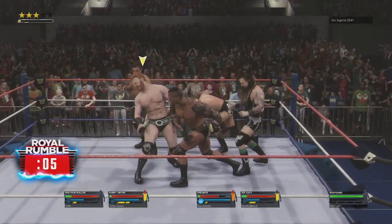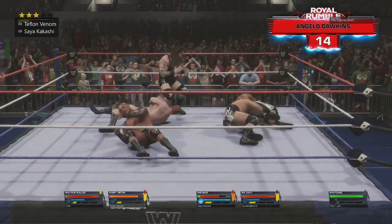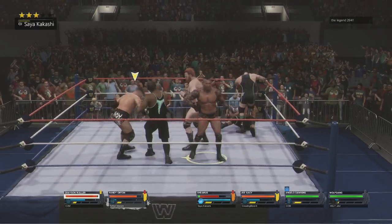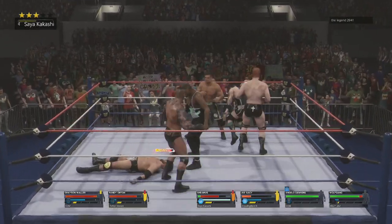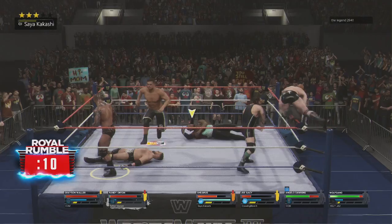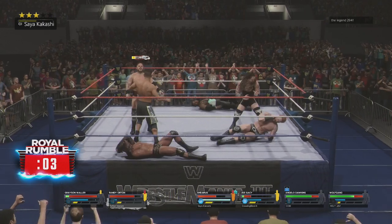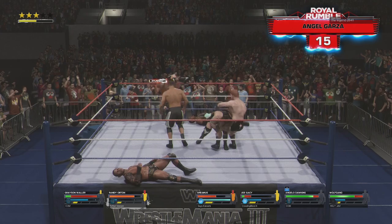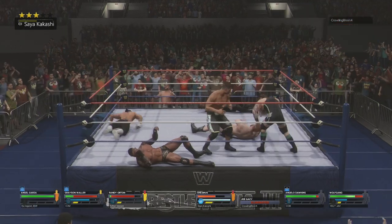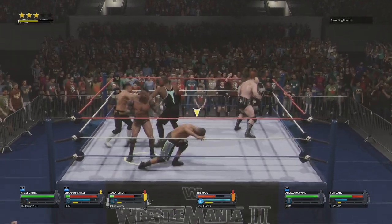Here comes number 14 in the Royal Rumble match. He's a counter. Power swing. Angelo Dawkins is going to make an impact in the Rumble. Steps through a double end. He's taking some good hits. And that is Dawkins' intensity starting to ratchet up. Knebreaker. Angel entering this Rumble — he's eliminated. Joe Gacy — he's eliminated.